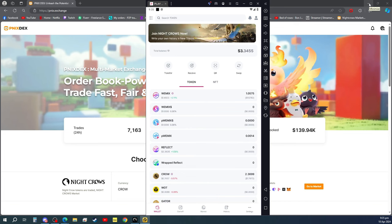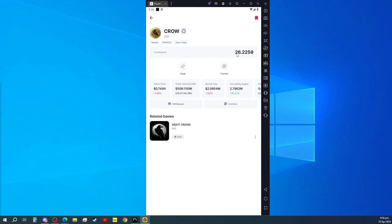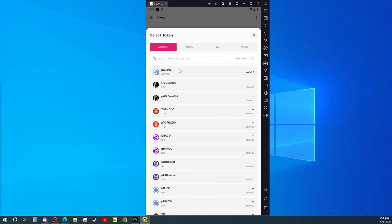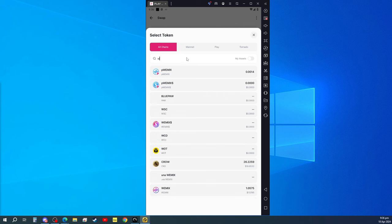We just need to go back to the play wallet app and refresh. Okay, it's already there. Now we are going to convert it into WeMix. Our crows — since we already have an existing two crows — we're going to swap it. Let's search for WeMix.